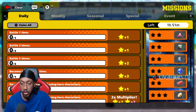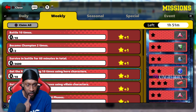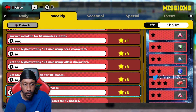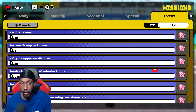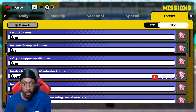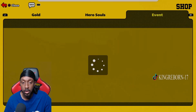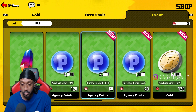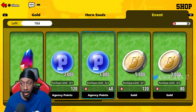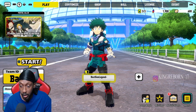The daily missions will give you some points. For the weekly, you might need to become champion twice. The event mission you want to complete is become champion three times and earn 300 likes. Once you do that, go to the event shop, grab those points — I already have 100 points from logging in three days. That's all you have to do.